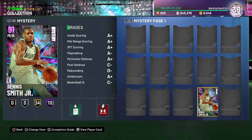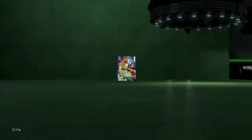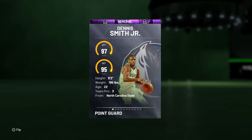Boy Danny Mac coming to you for another gameplay video. This time we got Dennis Smith Jr., Amethyst, out of the mystery pack. 91 overall point guard slash shooting guard, 97 offense, 95 defense, 6-2, 195, out of North Carolina State.